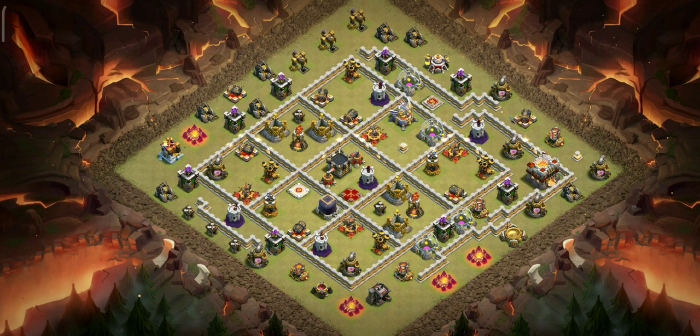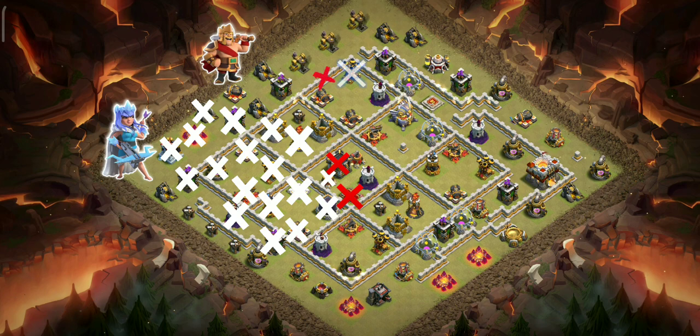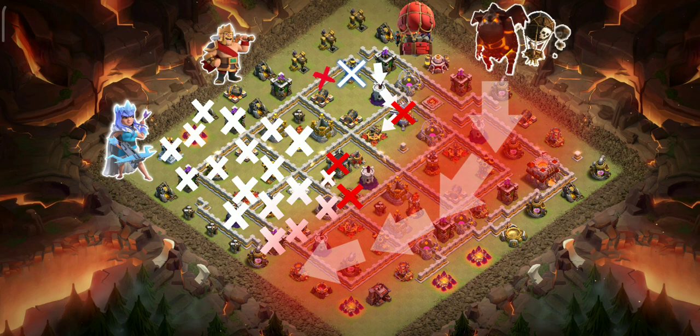Box bases like this one are the hardest TH11 bases to attack these days. As I said in my Hybrid guide, always start a queen charge from a corner when attacking box bases. We'll charge our queen this way — she will take down all these things with the help of a Jump Spell. The queen and CC are our main targets. We'll use the King to funnel her in and a Wall Breaker to take down this Air Defense so we can send our Stone Slammer to destroy the Eagle with almost no damage, leaving a perfect straight path for the LaLoon.